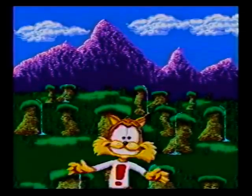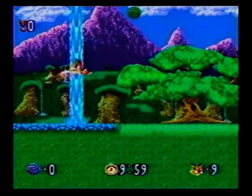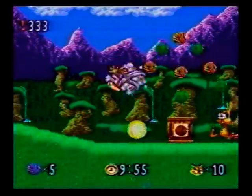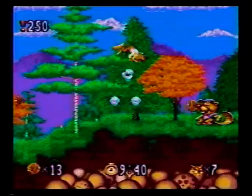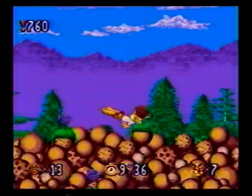Bubsy the Bobcat's nap is interrupted one day when he discovers that strange aliens called the Woolies are stealing the Earth's yarn balls. Bubsy doesn't want to see his favorite play toy become extinct, so he embarks on a mission to collect as many yarn balls as possible and stop the two Queen Woolies.